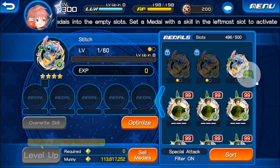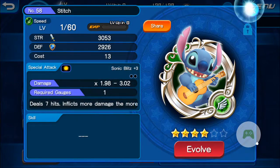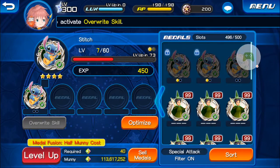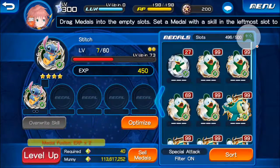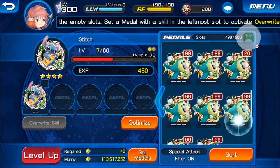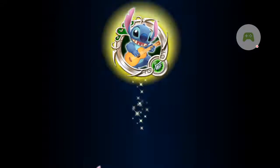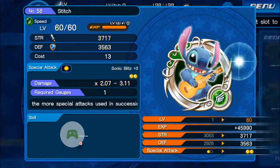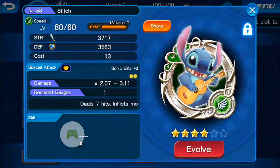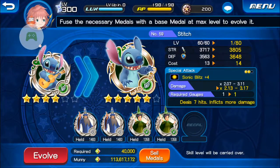So for one of these, we're going to fuse the lone stitch that we had from before into it to give it two orbs, and we're going to use experience medals to bring it to level 60. So now it has two orbs. We're going to go ahead and evolve this one right now to a five star.